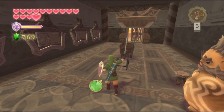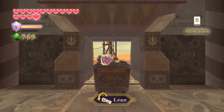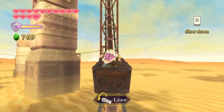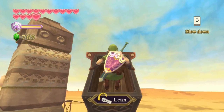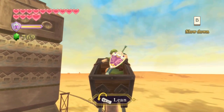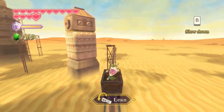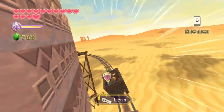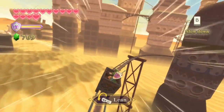Go ahead and hop in the minecart. You can lean with the Wiimote by tilting it back and forth. As long as you lean away from a turn — or lean towards the direction you're turning — you won't fall over. That's the only thing to watch out for. This first track is pretty easy; you just tilt back and forth. Later we have harder ones.